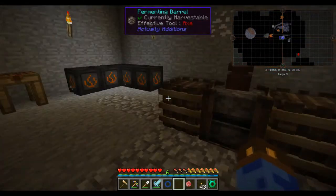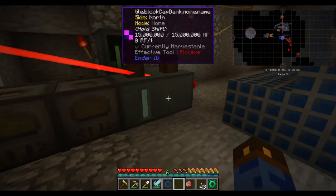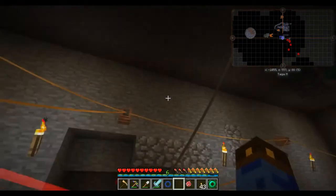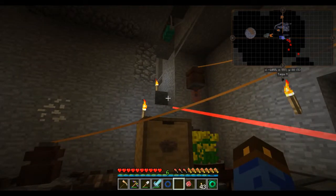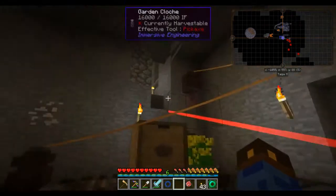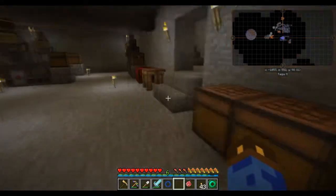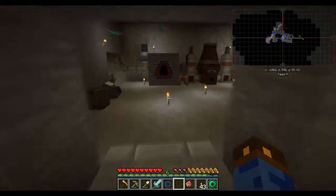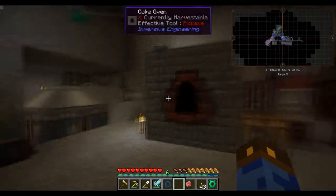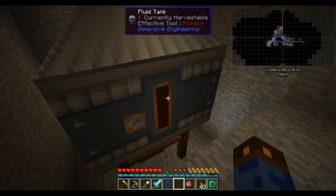I'm also producing canola for the purposes of keeping this filled — it's generally not a problem. For the most part, the water wheels can keep up with my energy usage in this area of the base. I'm also using the energy laser relay to power something else, which we'll get to in a bit. Over here is some of my bigger stuff — a coke oven, and boy do I have a lot of creosote oil. I really need to figure out something to do with it.